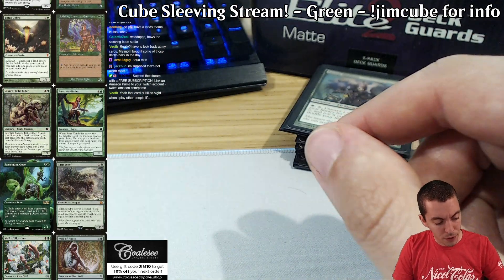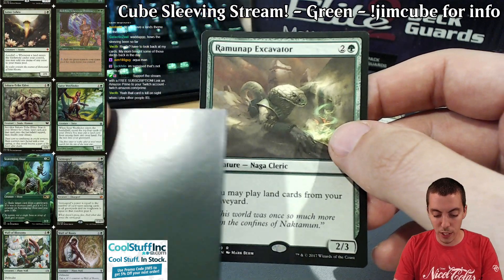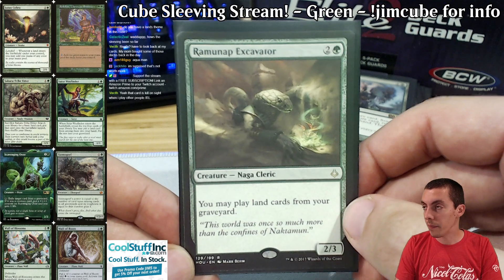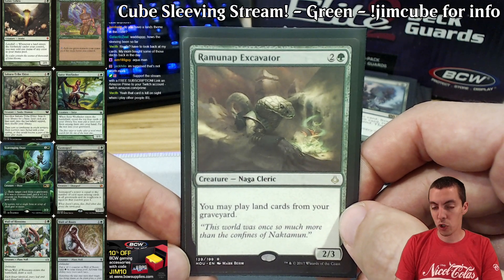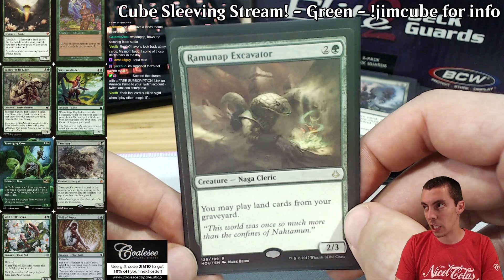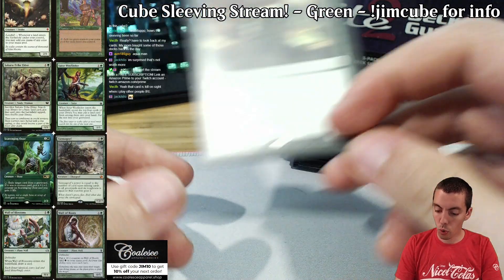Moving on to our three-drops. We have Excavator, and there is some land stuff going on in my cube: Exploration, Wasteland, Strip Mine. Urza's Saga is really cool. Obviously a bit obnoxious with Strip Mine, but I think it's better than Crucible because in a creature it's kind of cooler, more fun, more easy to kill, and more valuable on the board. A cool land-y card.